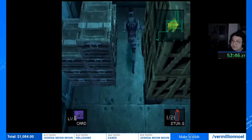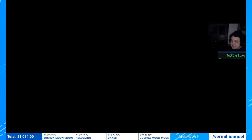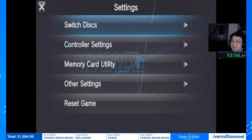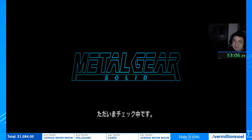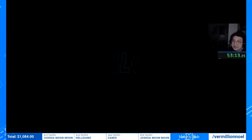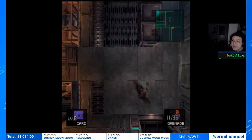Making sure we have the stun grenade equipped and switching to disc two on the PS TV. The strat for this next room involves throwing the stun grenade at a specific point, then throwing a frag grenade at this little crane to make sure we can get past it without falling into the lava. Clipping the grenade right here. That part is tricky — you have to throw your stun and your grenade at specific points.